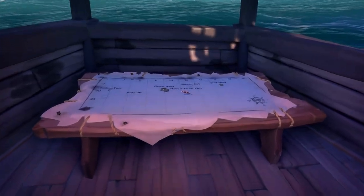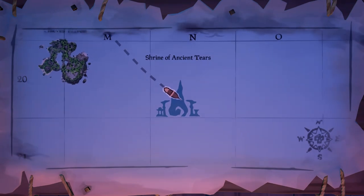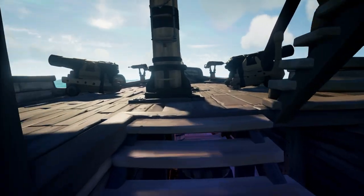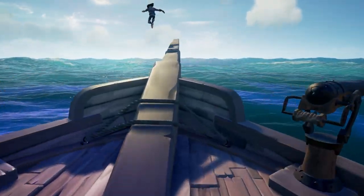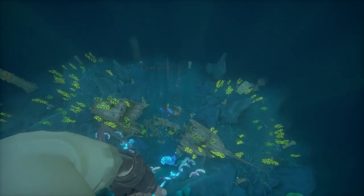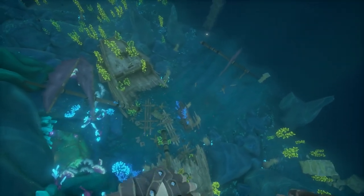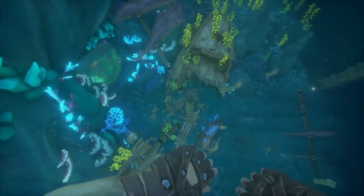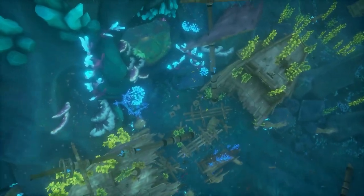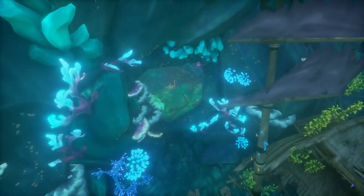The next shrine we're going to go to is the Shrine of Ancient Tears. Just like the other shrines, you're going to set sail to this location. Once you get there, you're going to jump off your ship and swim down to this siren shrine. Swimming down, you're going to see a sunken ship and one of those things to shoot that opens up a force field. You're going to shoot that and swim right through.